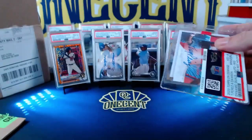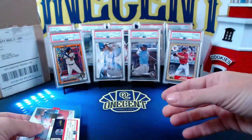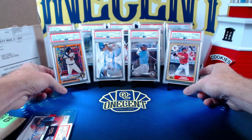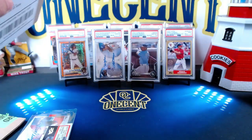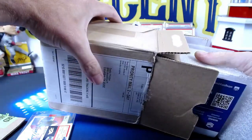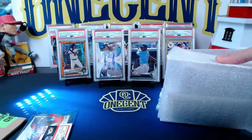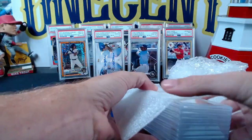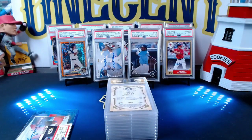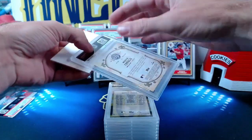Now let's move on to the second PSA reveal. In this one we have Julian Paz, Robert G, and Joshua D with cards, plus a few of my own. I believe there are eight or nine cards total. Looks like every one of these got slabbed, so we'll take that.